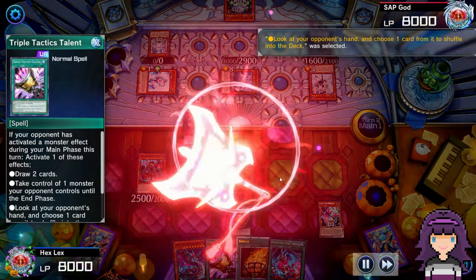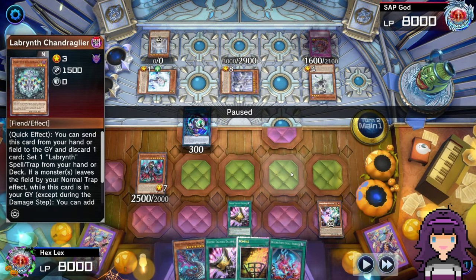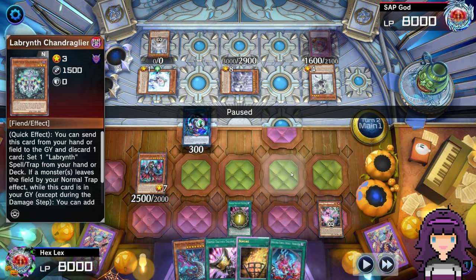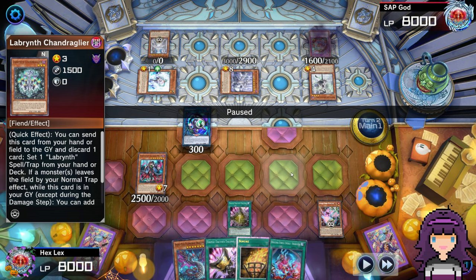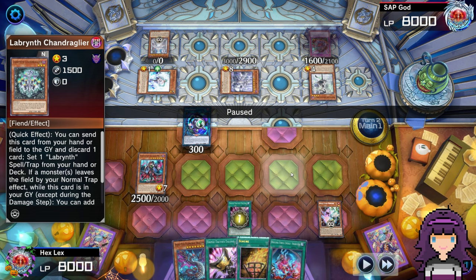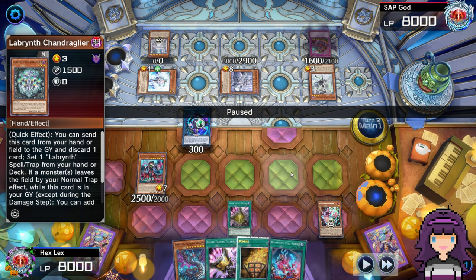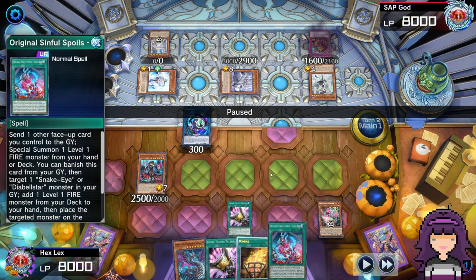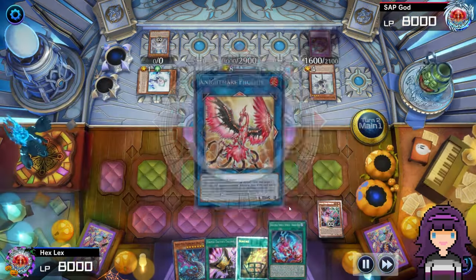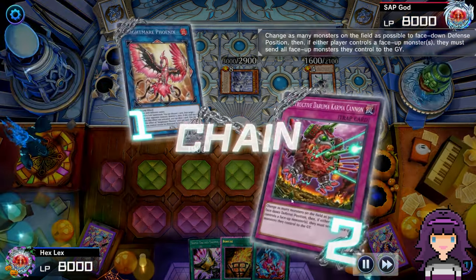I'm going to Triple Attack here to actually rip my opponent's last card, which looks really weird when they only have one card in hand. But they kept getting past priority, and I really just wanted to make sure before I committed to plays that I not only addressed the backrow, but also — Lab does run Nibiru a decent amount of the time, so I didn't want to play through all my opponent's backrow only to get Nibed. That's why I led with the Triple Attack, particularly before I used Original Sin. Before I used Original Sin, we're going to go for Nightmare Phoenix.